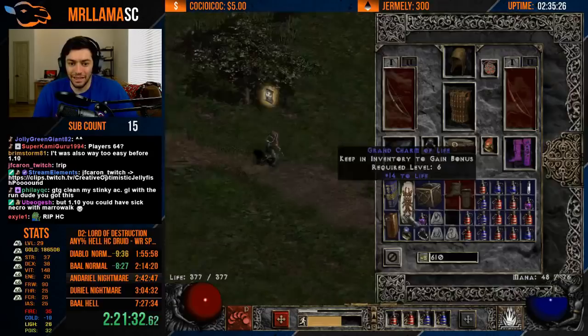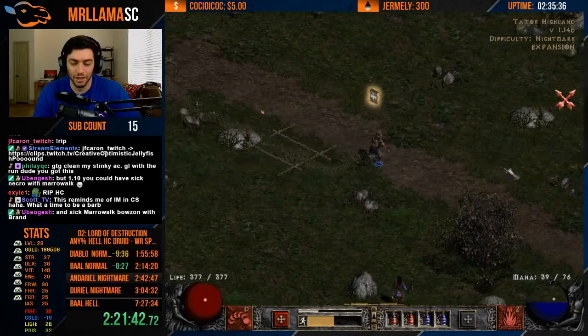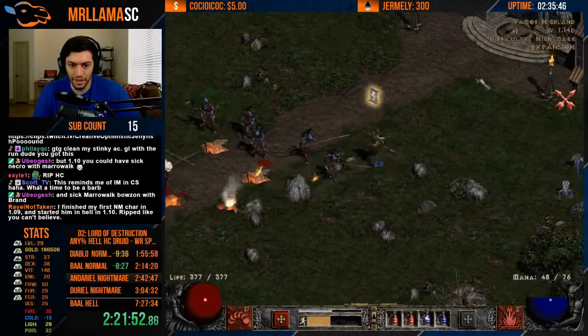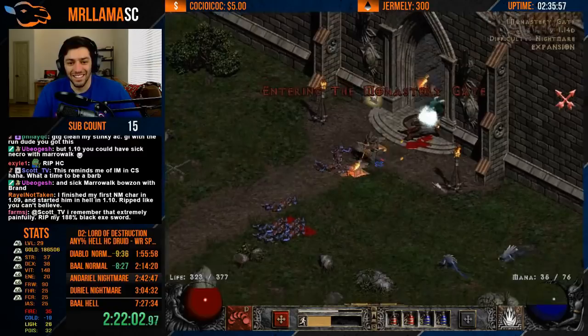They realized their mistake and went to fix it by changing the percentage of the formula down. Rather than using the original formula, they adjusted it so now there was a new formula that dealt less damage. But they only changed it in hell - they did not change the formula in nightmare.